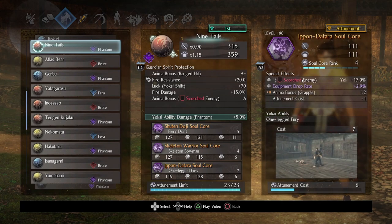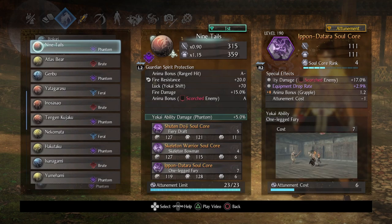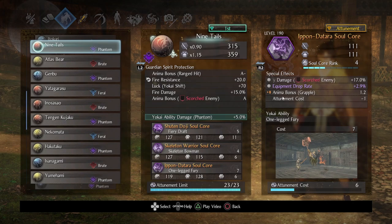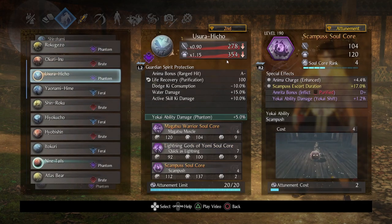Last but not least I went with Enenra as opposed to other options, simply because it is a fire-based soul core and I wanted to take advantage of that anima bonus. Enenra is very good for ki damage — quick, staggers targets, and can flatten human opponents. This one happened to have anima bonus grapple and attunement cost minus one. Put that on any one of your cores, because with a 23 attunement limit and Shuten Doji taking up 11 of that, we need to be able to equip these cores. All three are fire-based and work synergistically with Nine Tails.